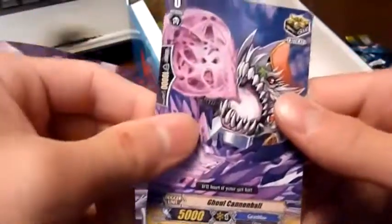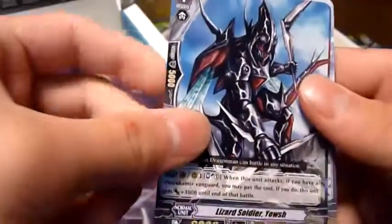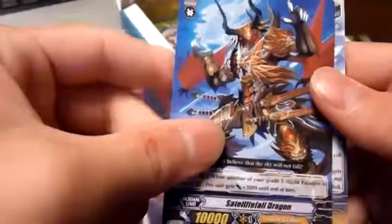Cup Bowler, Spark Knight Dragoon, Moa the Great, Ghoul Cannonball, and a rare — Mobile Hospital Feather Palace. Next pack: Muscle Hercules, Soldier Yoach, Satellite Fall Dragon, Sunny Smile Angel, and a rare — Mage of Calamity Trip.